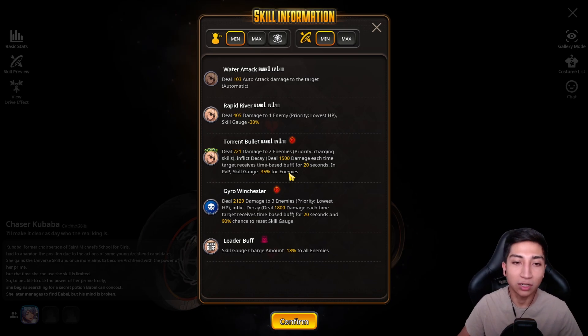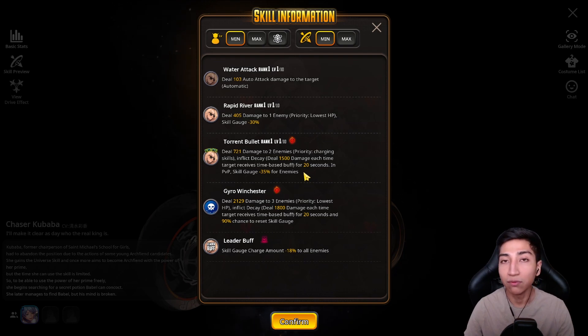She does seem to be centered more towards the PvP side of the game. The slide skill is where she gains her true power, as most units do. Torrent Bullets at Rank 1: deal 721 damage to two enemies, priority charging skills, inflict decay — deal 1500 damage each time targets receive a time-based buff for 20 seconds — and in PvP, skill gauge minus 35% for enemies. A pretty interesting slide skill overall.